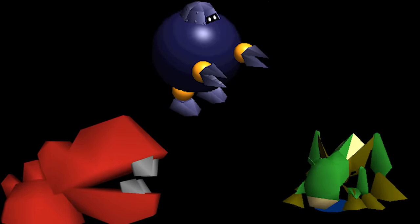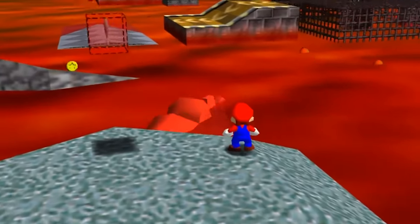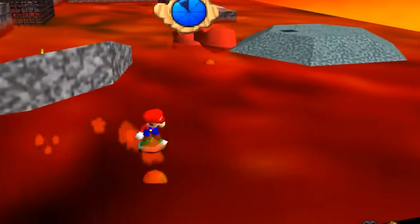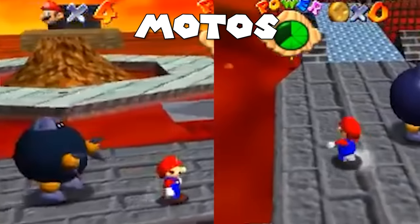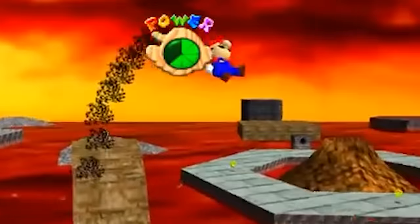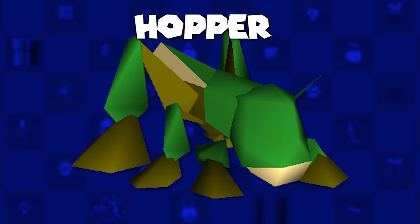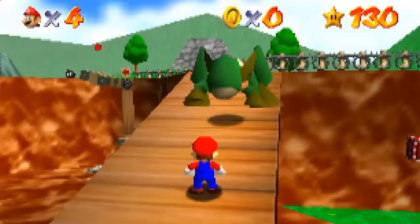Now let's talk about three entirely cut enemies with beta models in existence. The first is Blarg, which is still in the final game's data and was set to appear in Lethal Lava Land. The enemy originated from Super Mario World and was seemingly going to bounce out of the lava and hit Mario. The other model is of the cut enemy Motos, who functions very much like a Chukya in grabbing Mario and tossing him — it's possible this was a beta Chukya, or that two similar enemies were made and Motos had to be cut. And now for the rather unknown cut enemy Hopper, a very intricately designed grasshopper enemy with animations still around — an annoying enemy to fight, considering punching might have been the only safe bet.